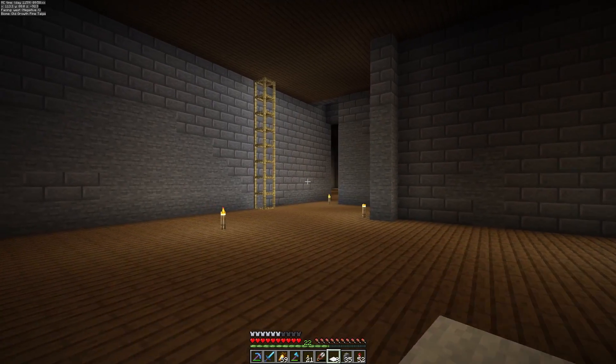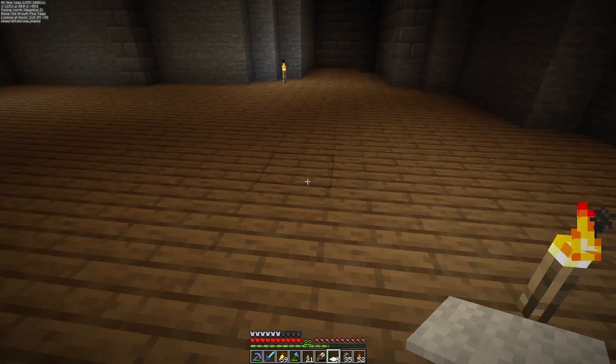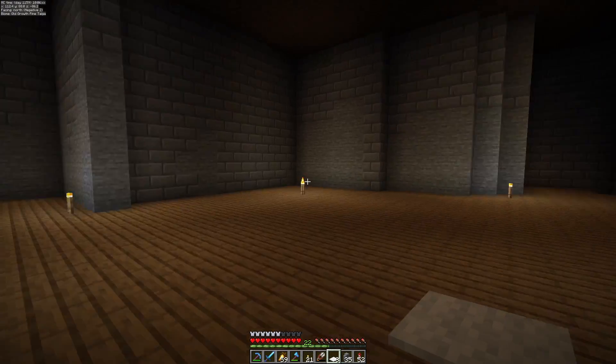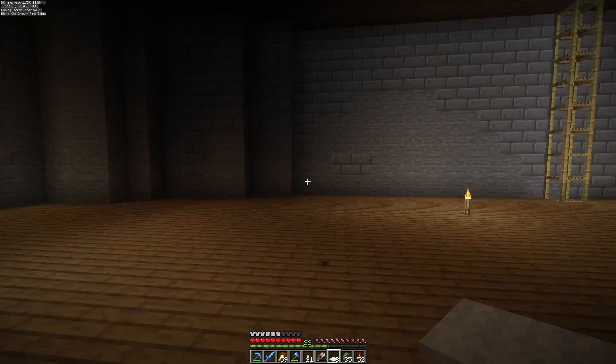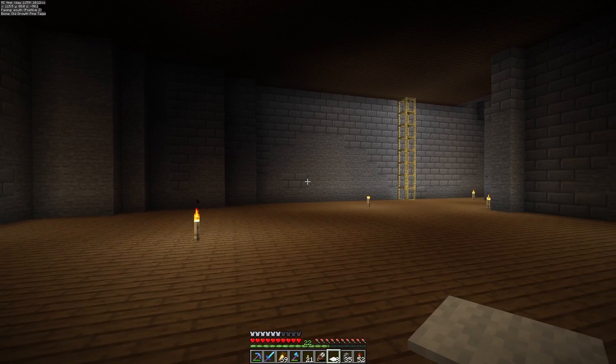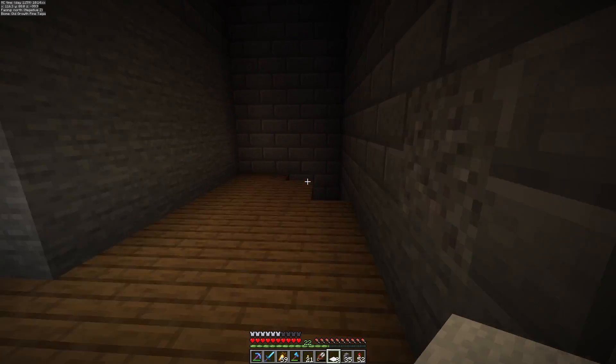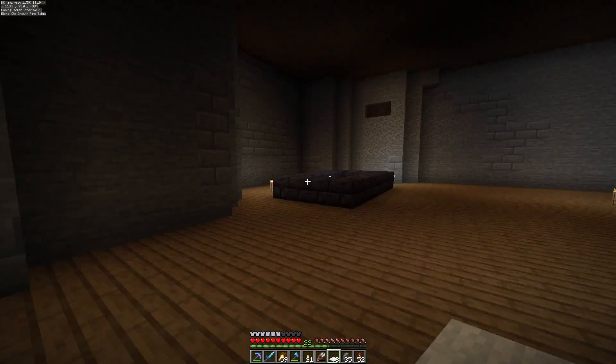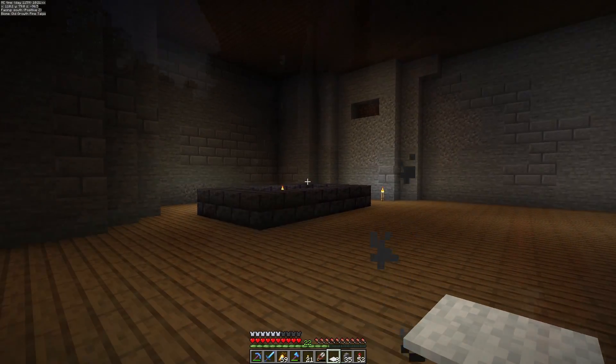I've got some color-changing stuff to do and maybe a little bit of other decor, but I think this is going to be a really nice way to get up here. The floor above the throne room is where I'm going to put the royal bedrooms and quarters — this is where the king is going to live. I think this is going to work out nicely.